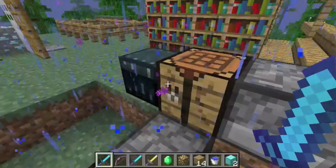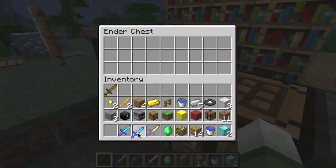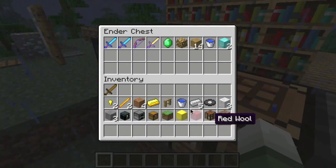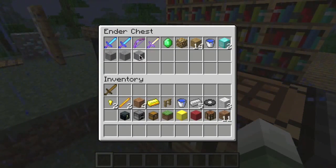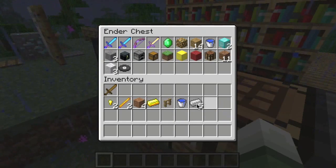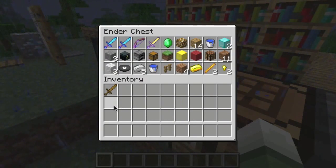I'm gonna go deposit all of these really fast because I need an empty inventory. One other thing about efficient inventory controls: left clicking on any item gives you the whole group, or right clicking separates it. If you press shift while left clicking, it'll go straight into your inventory. This can save a lot of time when you're trying to grab something.